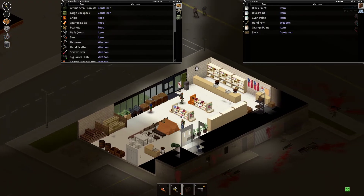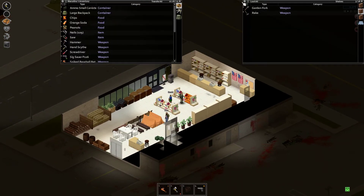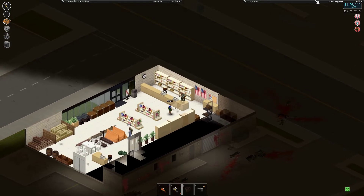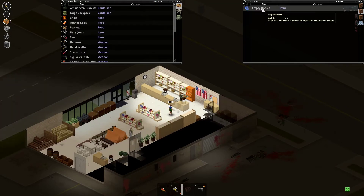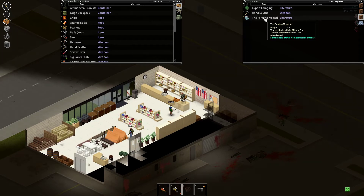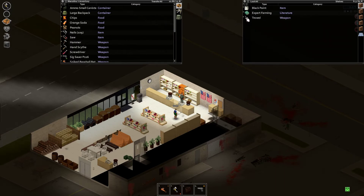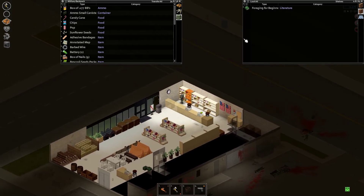Hand fork — I guess we'll take it, we'll need it for gardening. Rake. Ooh, broccoli! We'll get both of those. Shovel — yes! Farming magazine — okay, we already know that. Oh babies — potato seeds and trowel. Grab all of that. Bunch of foraging books too.